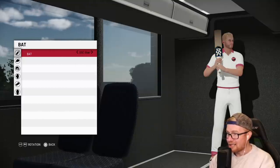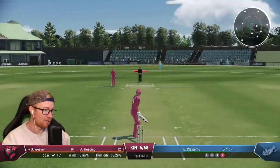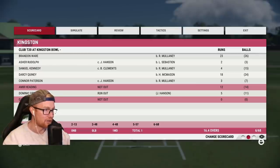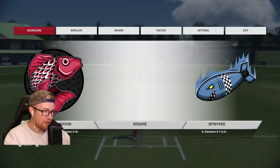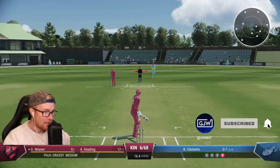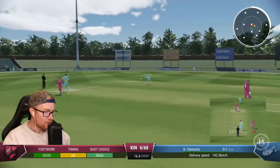Here we go, walking out with the DSC black bat in a T20. Our average is 26.76 and we have six for 68 off 16.4 overs. It's very odd why we're batting so slow with only 3.2 overs to go. This is patch 11 or 12 I think, so a few things have changed — some gameplay tweaks and of course the equipment customisation has been added in.